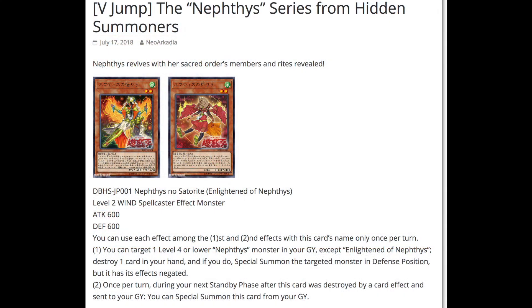So reading off the screen: Nephthys revives with her second order's members and rites revealed. The first card is called Enlightened of Nephthys — a level 2 wind spellcaster effect monster with 600 attack and 600 defense. Each effect can only be used once per turn. The first effect lets you target one level 4 or lower Nephthys monster in your graveyard, destroy one card in your hand, and special summon the targeted monster in defense position with its effects negated. The second effect: once per turn during your standby phase after this card was destroyed by a card effect and sent to the graveyard, you can special summon it from the graveyard.